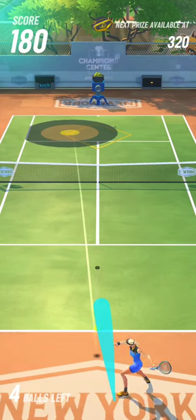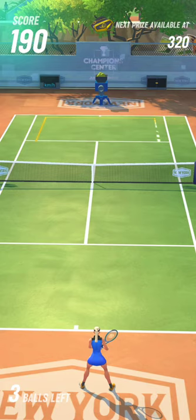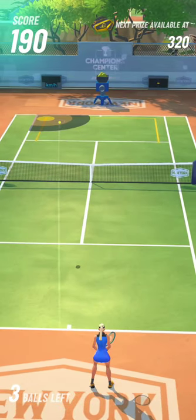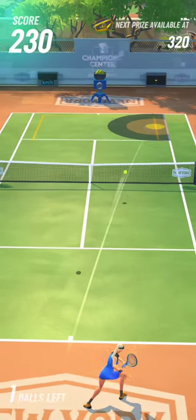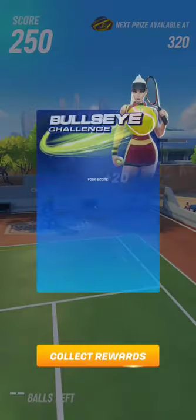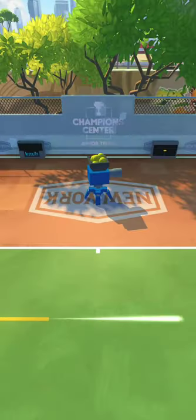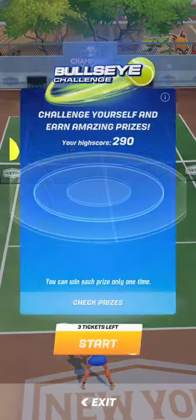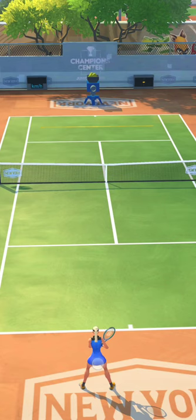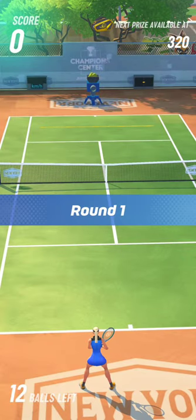Getting the 320-point bag — the highest reward — requires you to hit the center of the moving target, the bullseye, at least 8 times out of 12 tries. With 8 bullseye hits, you get 8 × 30 = 240 points. The 4 remaining hits must land in the outer cycle surrounding the center at 20 points each: 4 × 20 = 80 points. That gives you 320 points total for the best pack.